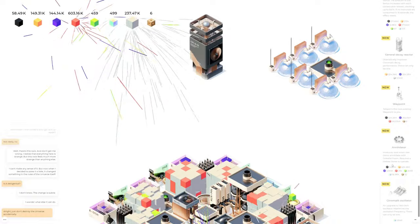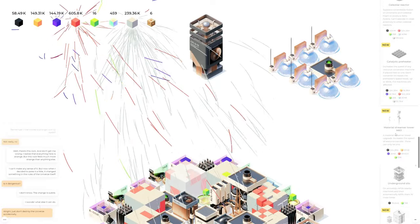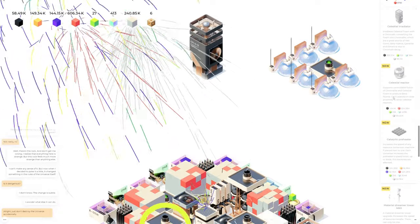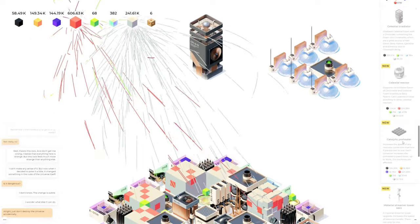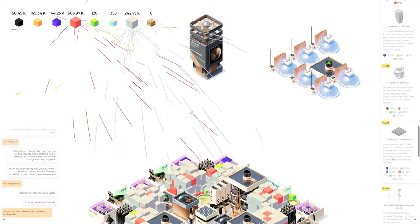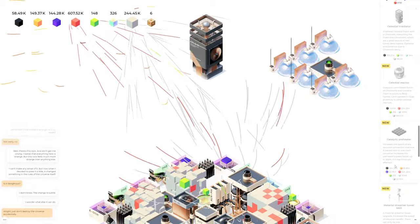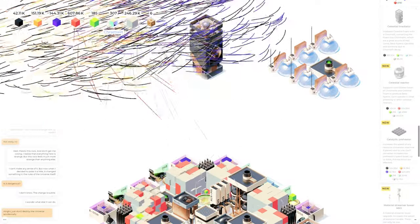I'm also curious what void is — I don't know what void is yet. Industrial silo, obviously we know what that is. Material streamer tower mark two — I actually don't have that yet, which is surprising. Celestial reactor supports controllable fusion of chromalights and celestial foam to produce beta piling. Catalytic preheater increases the speed of any resource conversion machine if placed next to one — up to 300% if eight machines are affected. We have absolutely no chromalite coming in right now whatsoever.